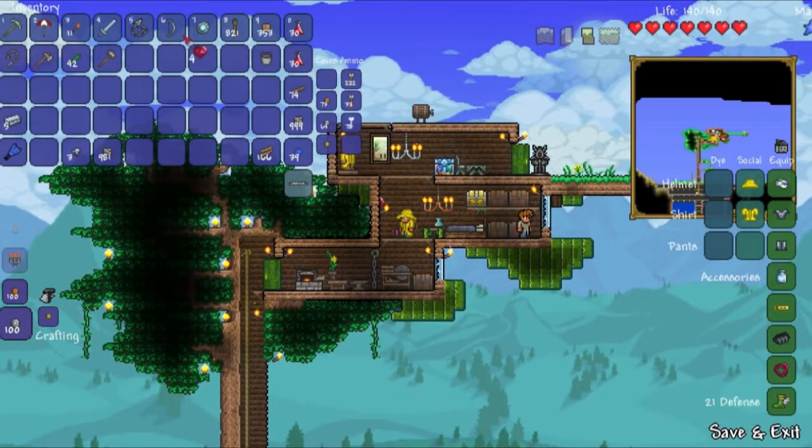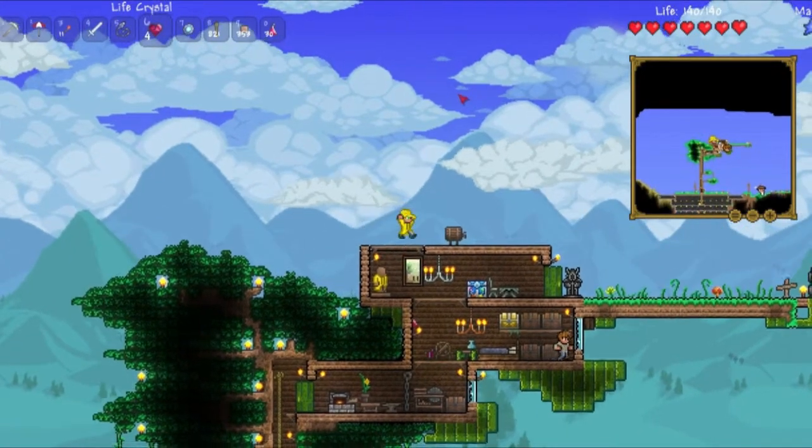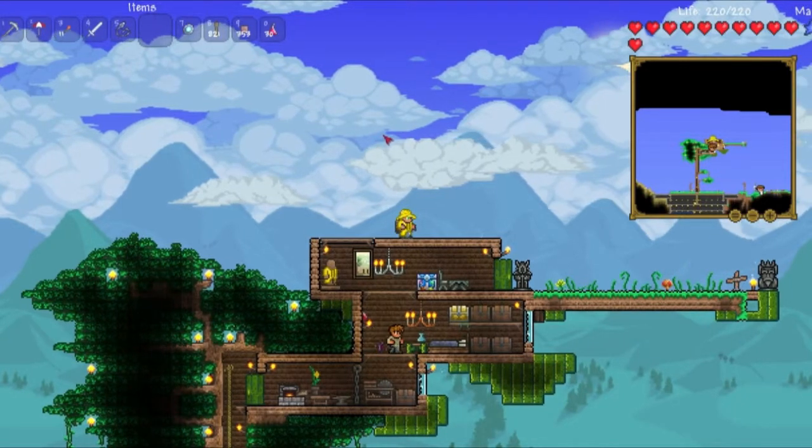Let's use these so I can get them out of my inventory. I don't wanna do them off-screen. So, let's go like — Boom! Boom! Boom! Boom! Yeah! Awesome.